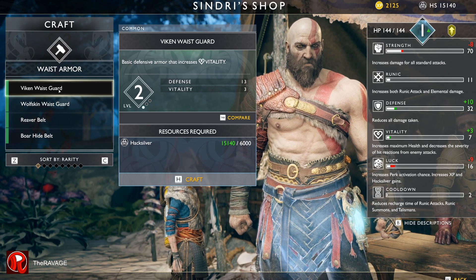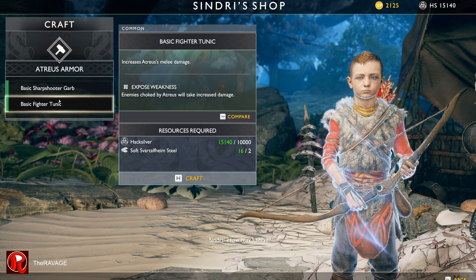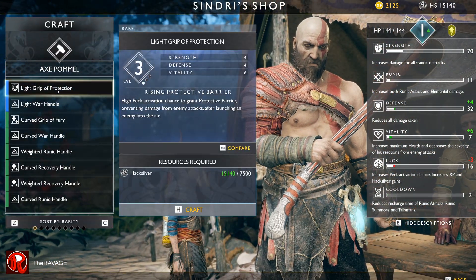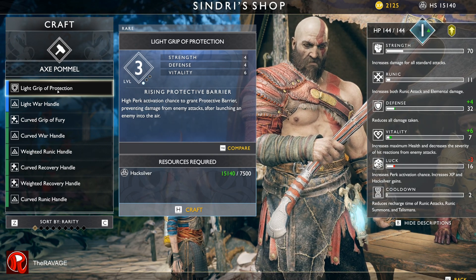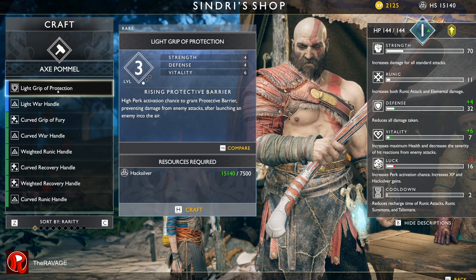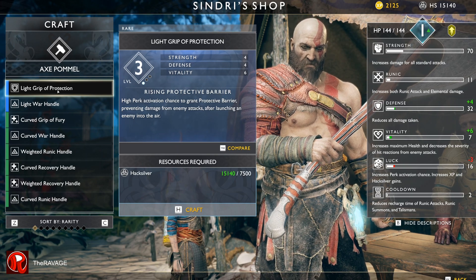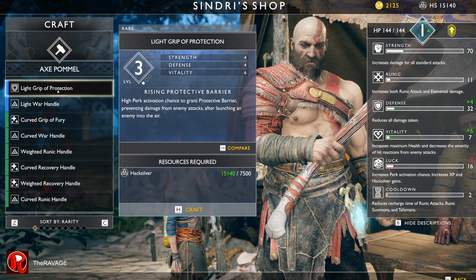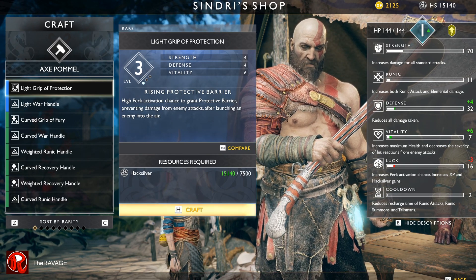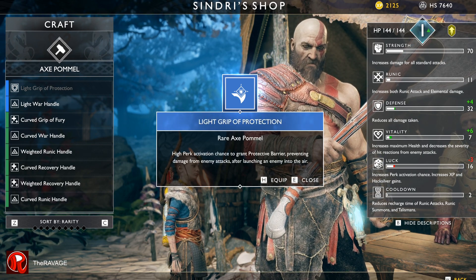This looks nice. Master Atreus, how may I start? What shall it be? High perk activation. After launching in the chat — seems like we'll get this. We'll crack that and equip that.